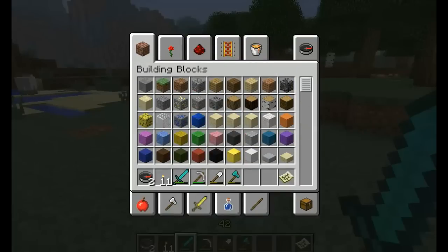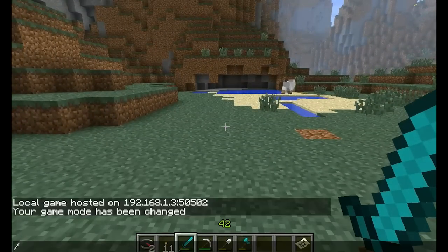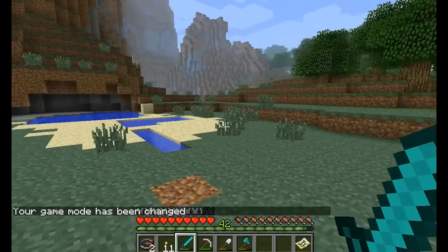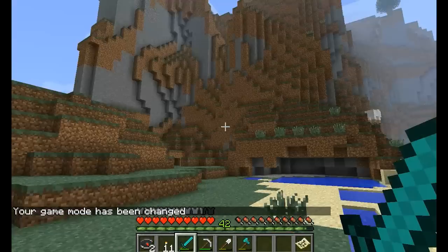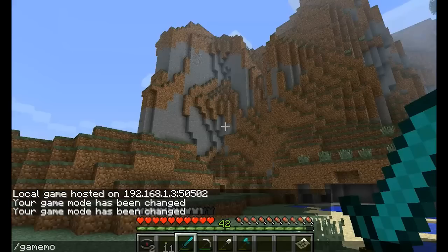If I want to go back, I type gamemode 0 for survival and then my username, and I'm back in survival mode. For adventure mode, it's gamemode 2 and then your username.